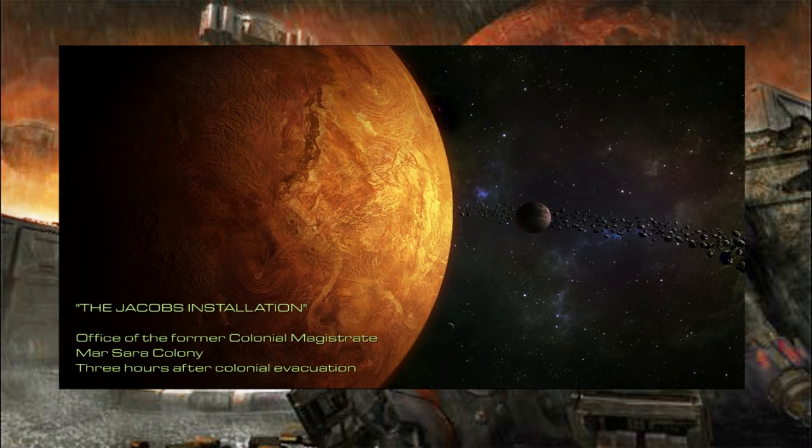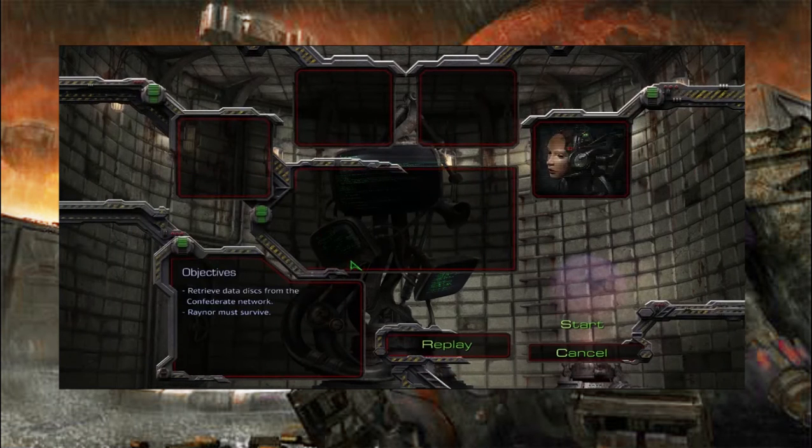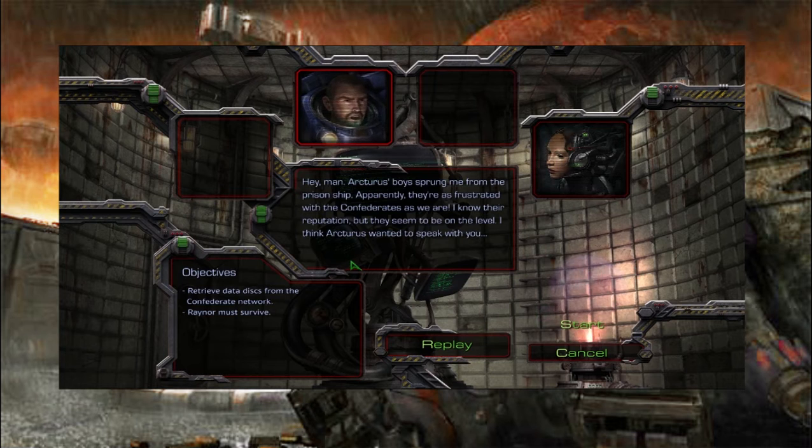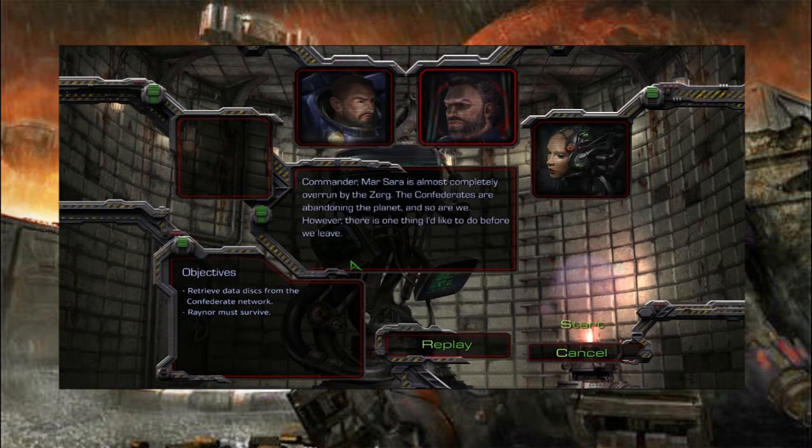The Jacobs Installation. Office of the former Colonial Magistrate, Marsara Cullen. Your tenure as Colonial Magistrate is suspended, pending an official investigation of your affiliation with the Sons of Korhal. Hey man, Arcturus' voice sprung me from the prison ship. Apparently they're as frustrated with the Confederates as we are. I know their reputation, but they seem to be on the level. I think Arcturus wanted to speak with you.